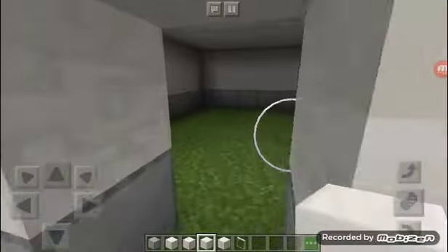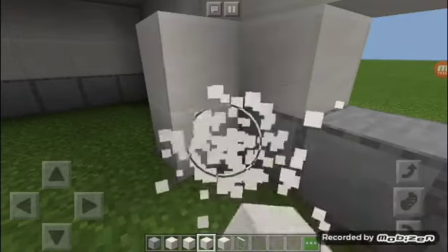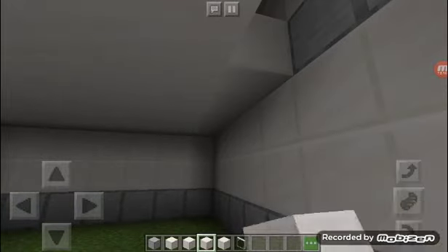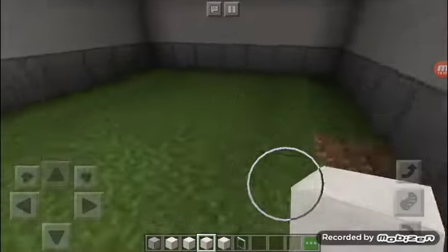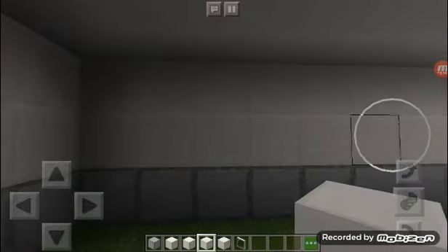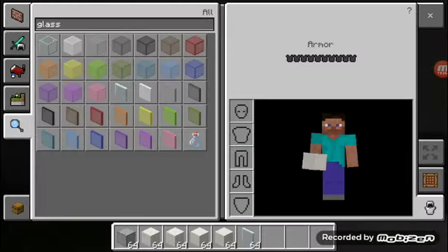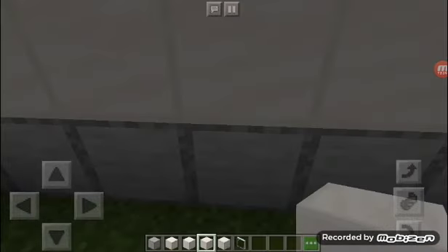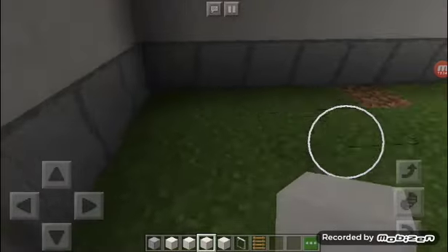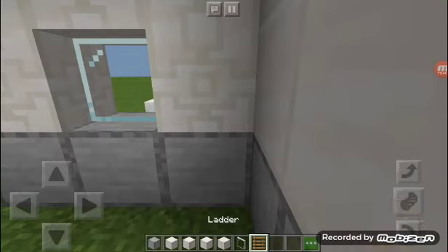What you're going to do is go inside your house and destroy the stairs you made — put it back. We do not need the stairs anymore since it's an attic. What we can do is go in your inventory, get a ladder, and place it right here to access the attic.